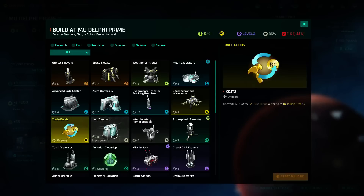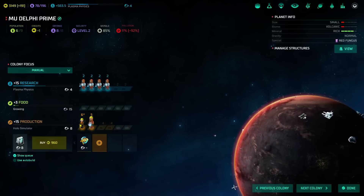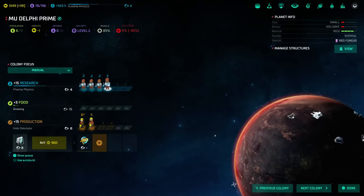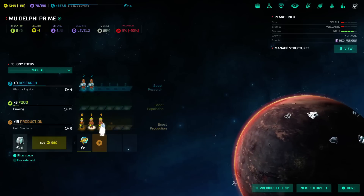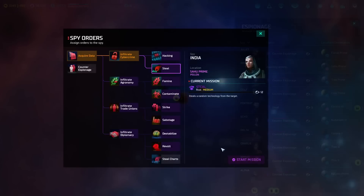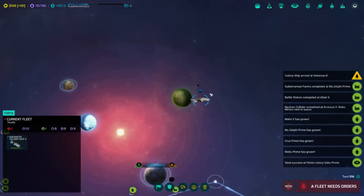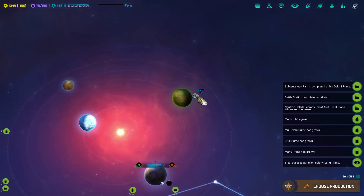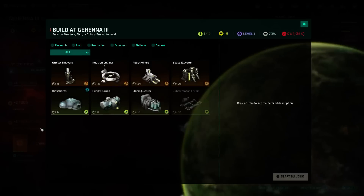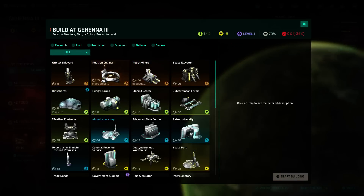I guess you guys turned to trade goods. We're actually gonna have them just make us a ton of money. That's your new role. The nice thing is that spying provides a nice counter to having a large empire, because you become less able to protect yourself. It's a nice touch — adds some natural balance to the game.